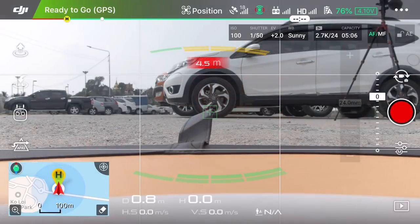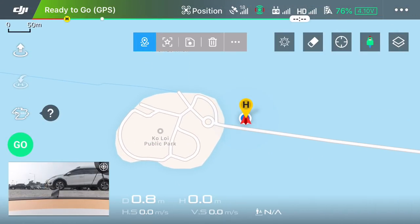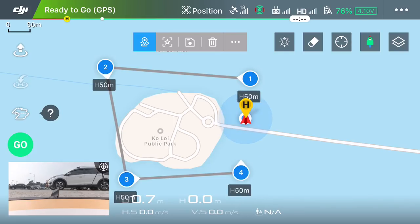To access waypoints, you go into your intelligent flight modes and select waypoints. You are immediately presented with a map. We're going to do a very basic mission first, then fly it, and then go through the more advanced settings. Make sure waypoints is selected — you can see that in the top middle menu. We're going to create our first waypoint by just clicking on the map, then create three more waypoints around the island.